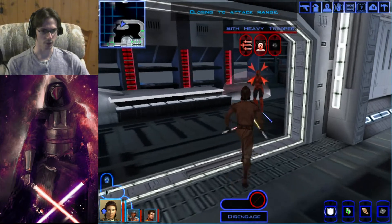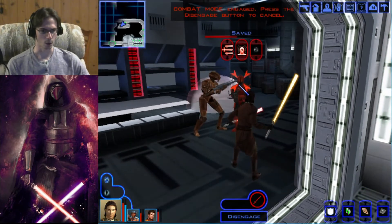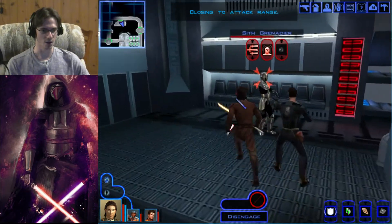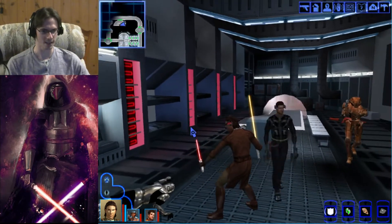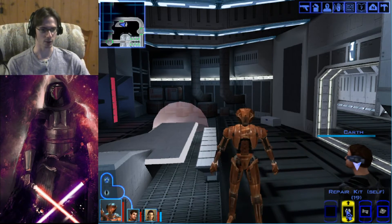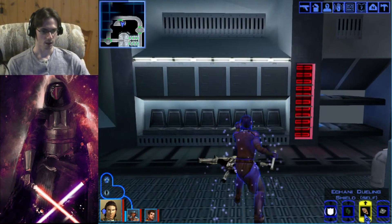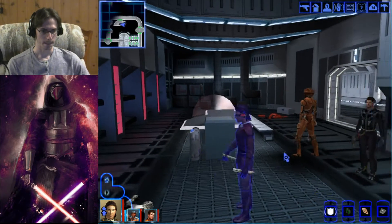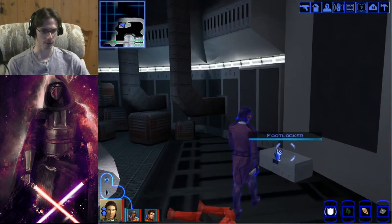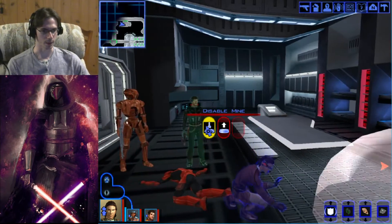We've got a Sith heavy trooper right here — I'm going to take him out first. 56 damage, then 64 damage in one roll — holy bejesus Batman! HK just appears out of nowhere going ham and takes him down. Switching between force points, activating Force Shield again, dropping our Achani dueling shield, and giving Karth his Sith energy shield. There's a footlocker in here with 125 credits — we'll also disable the mine, since that could possibly be some hidden experience.